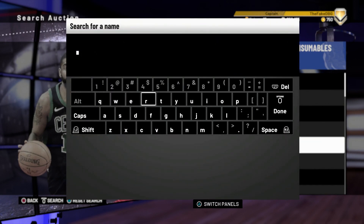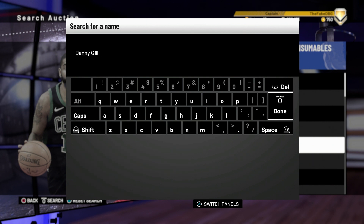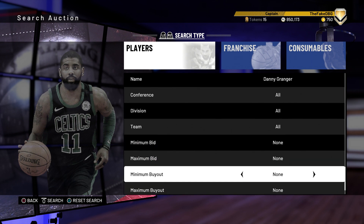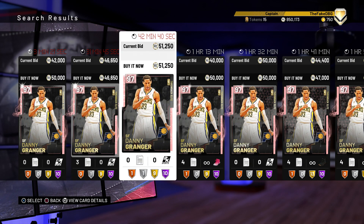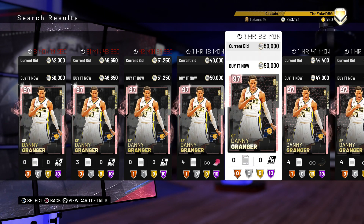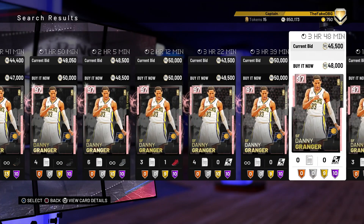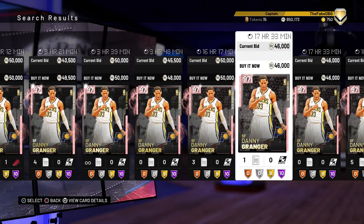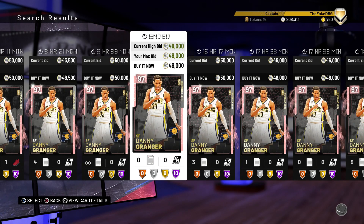I might also go and get a Danny Granger - pink diamond or diamond? I'm not sure if it's a waste of MT going for Granger because his diamond is so good, but the Hall of Fame badge might be worth it. He's 50k - that's perfectly fine. I'm not too worried about losing 50k for him. He's not going to drop much further in price even when the game kind of dies.